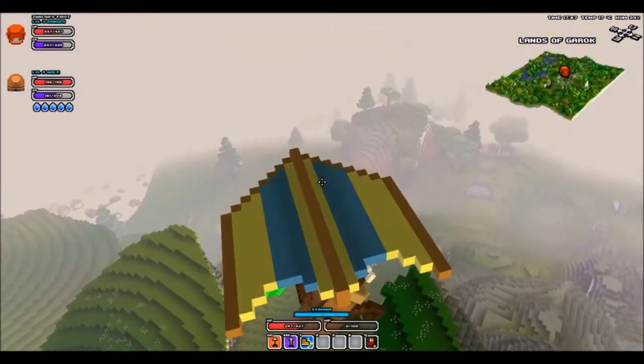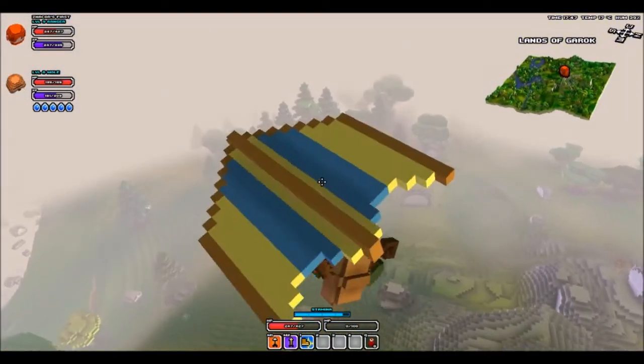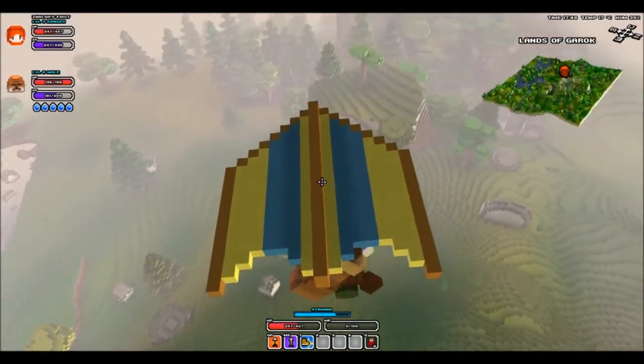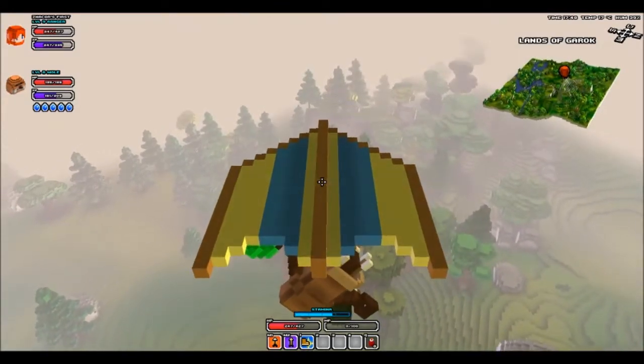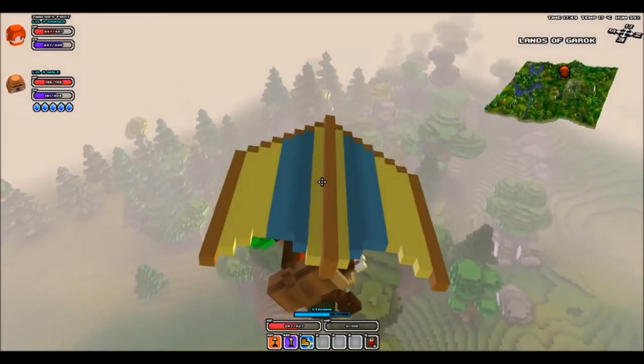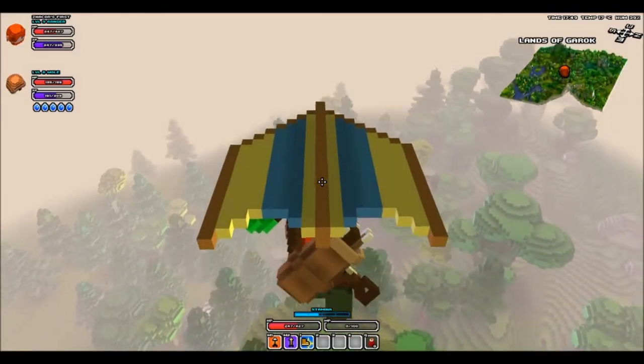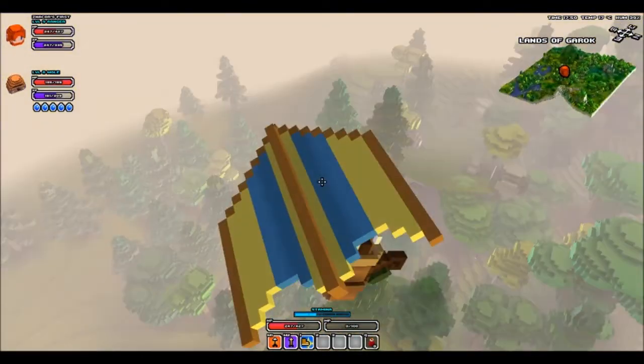As you can see here, this is how you hang glide. I'm going to tell you guys what you have to do to get one. Some of you might have already gotten one but don't know how to use it, because you have to do certain things to be able to use it. So let's get right into the tutorial.